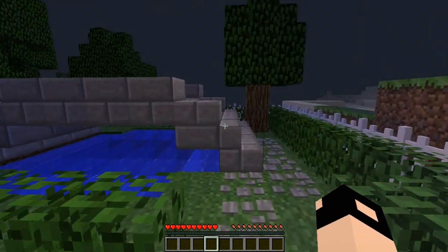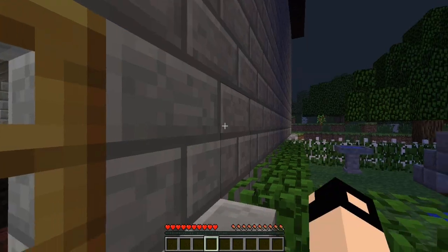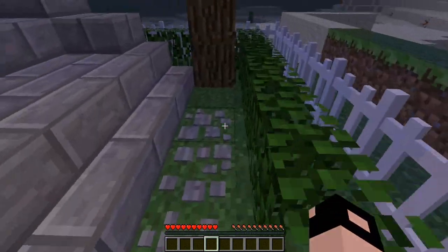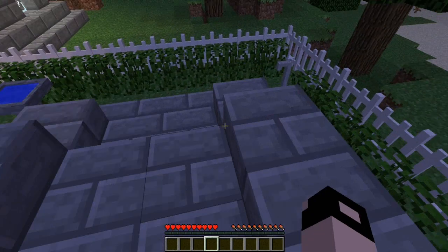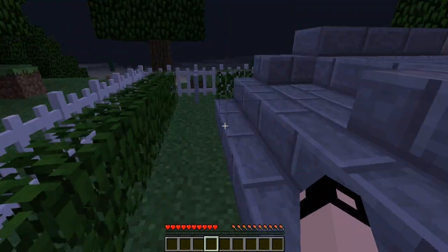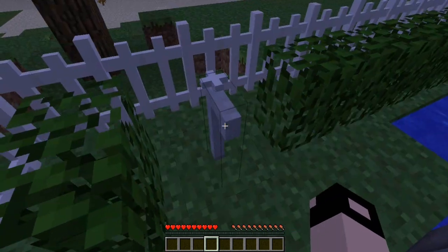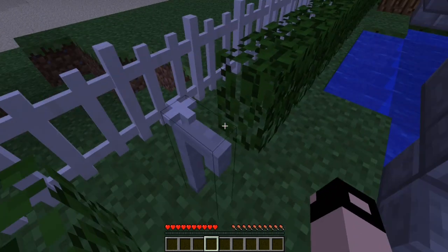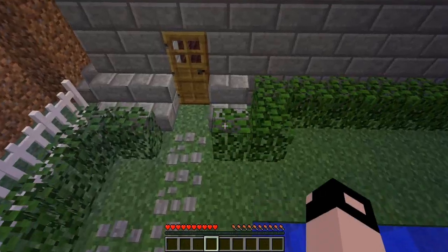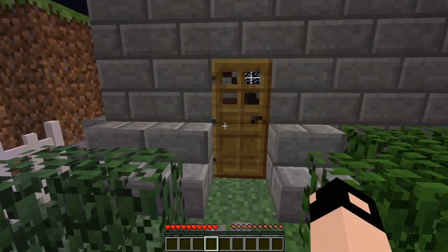Oh, I almost forgot — we also have this, which is my little garden area. We got the hedges, we got some stone things — I don't know if they're rocks. A little birdbath, there are no birds, but we have a little water tap. I don't know if it's supposed to do anything.